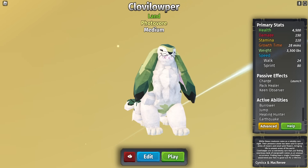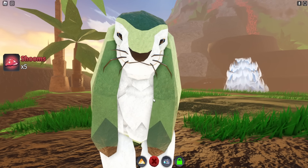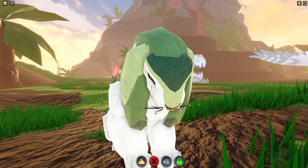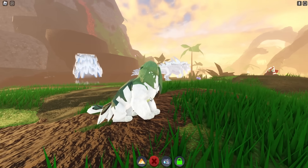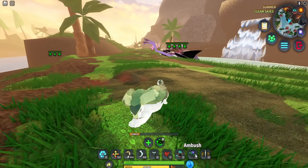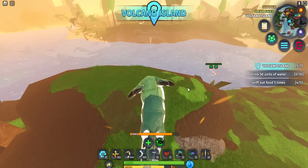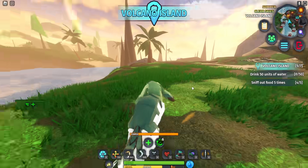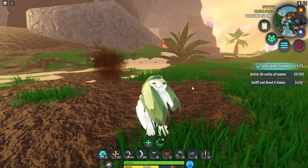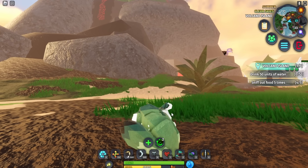Here's the Cloven Loper — it looks like a lion but it's kind of creepy at the same time. It has a really creepy face if you stare at it long enough. Right now we're only a baby so we're quite small. This creature has Pack Healer, Burrower, Ambush, Earthquake, and Charge abilities. It's pretty fun to play — I don't think it's great for PvP but it's more of a collectible. It also has the Jump ability — it's like a little devious bunny.